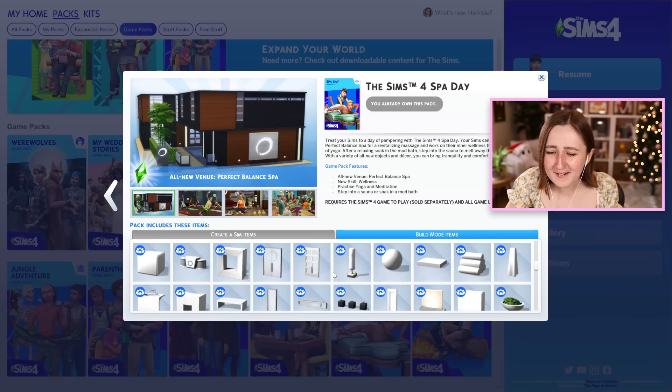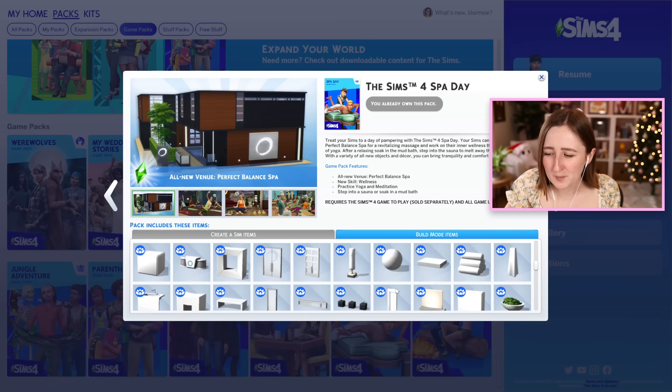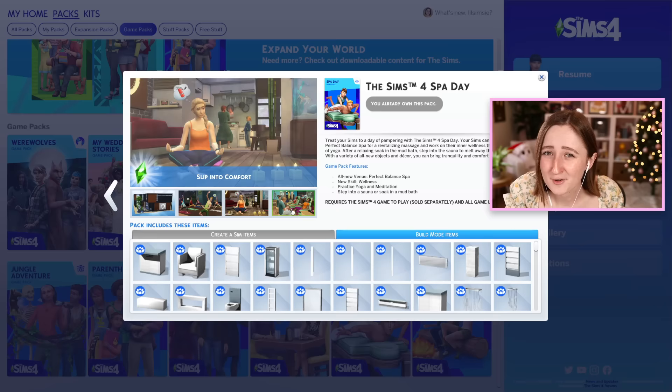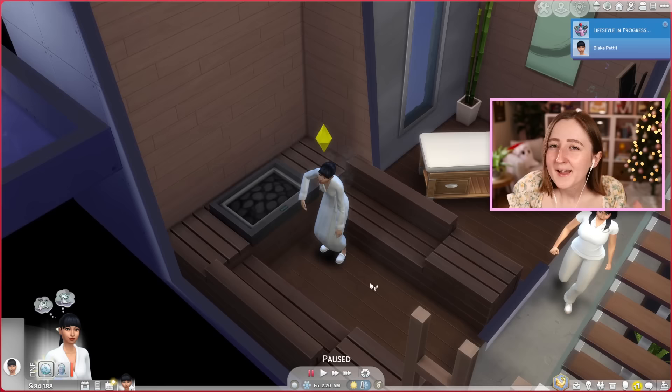Also, this hair is one of my favorites in the whole game. The build items are kind of as you'd expect — I find a lot of them a little hard to use since I don't really go for this sort of build style that often, but it also has a lot of tile wallpapers and I use those a lot. Most of it's just a little more modern than my usual build style. This pack doesn't have a new world, but it does have a new lot type — the spa. The gameplay is pretty fun, but it's just not something I find myself using all that often. It's kind of more of a one-off thing, like my Sims just got married and should we do a mini honeymoon and go to the spa? But truly, I kind of forget it exists most of the time.